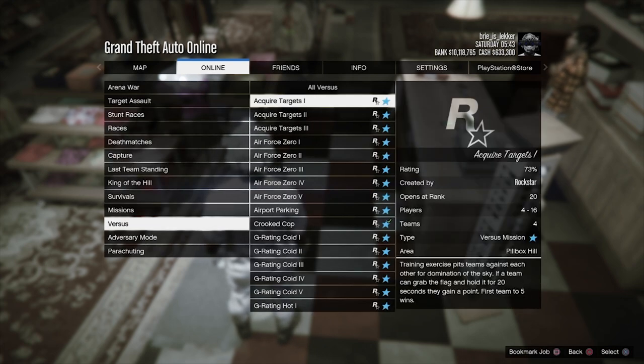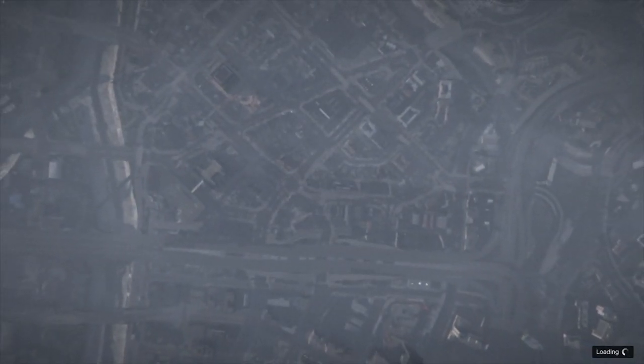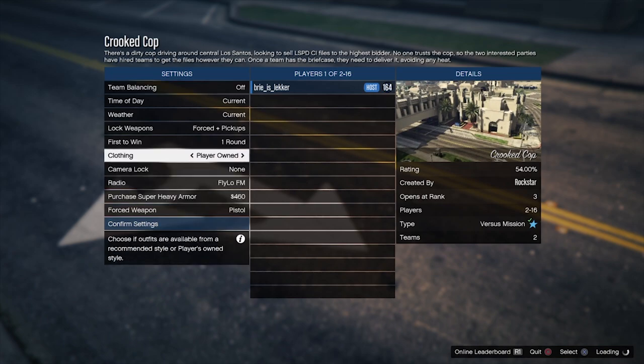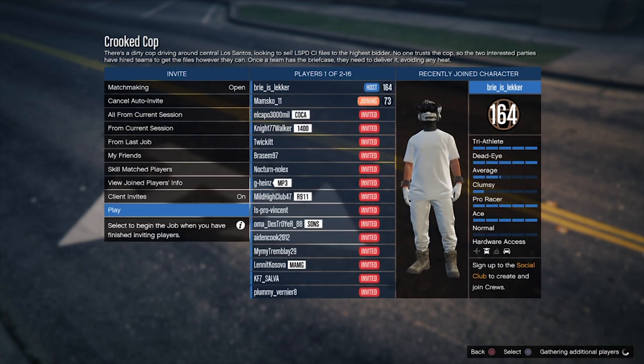Now go to your Pause Menu again, go to Online, Jobs, Rockstar Created, Versus, and just start Crooked Cop. Don't change any settings except for the outfit — change it from Classic to Player Owned. Now just invite some people, and if someone joins just start it up.